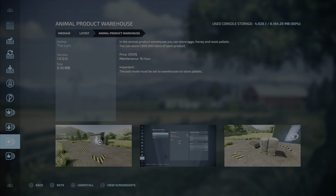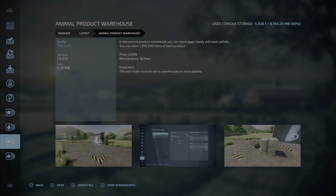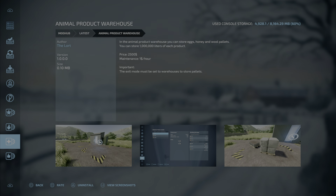Next up in the same vein and by the same modder, we have the Animal Product Warehouse, 0.10 megabytes, two slots. In the animal product warehouse you can store eggs, honey, and wool pallets — up to a million liters of each product. Price is 2,500, maintenance one dollar an hour. Important: the exit mode must be set to warehouse to store pallets. This will help with your pallet limit on console, and even on PC.